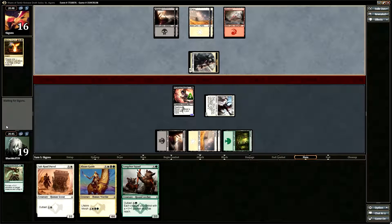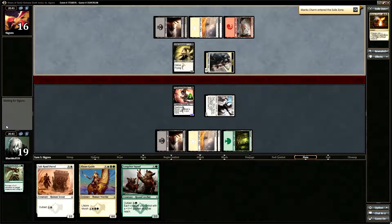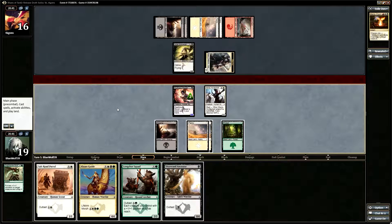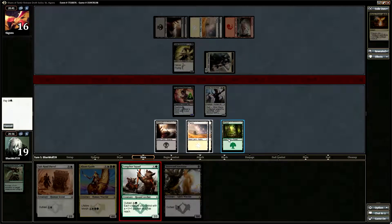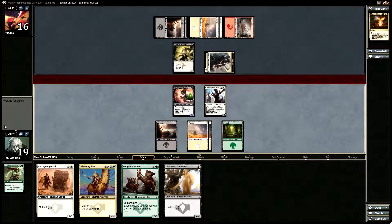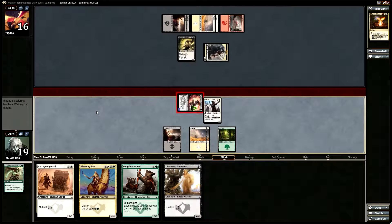I'm guessing he was probably trying to proc Raid, although I don't know what he's going to have. It's big — Saltai Scavenger. Disowned Ancestor, how are you doing? I think I just attack in, honestly. I'm willing to trade my Ruthless Ripper for his Saltai Scavenger if he wants to make that trade. He does not.